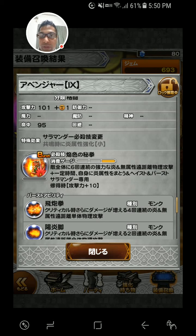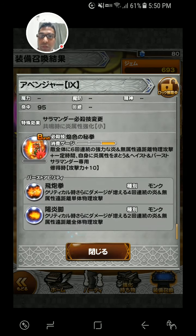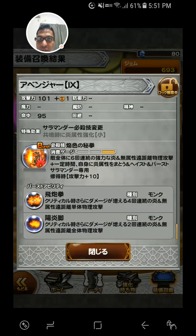It says he attacks six times with fire and non-elemental ranged physical attacks, then he becomes infused with fire. This one increases his chance of doing critical and hits four times with a fire and non-elemental ranged attack. This one also has a chance to do critical and hits two times.